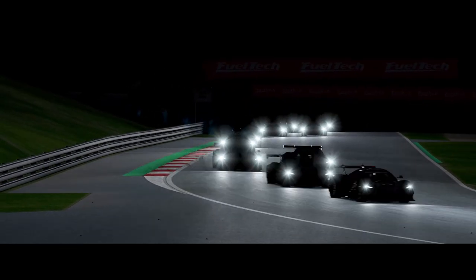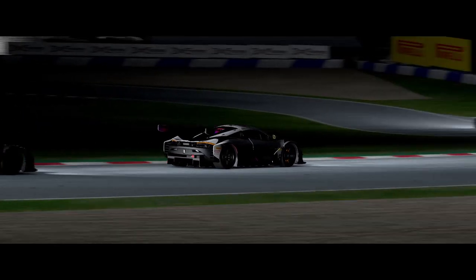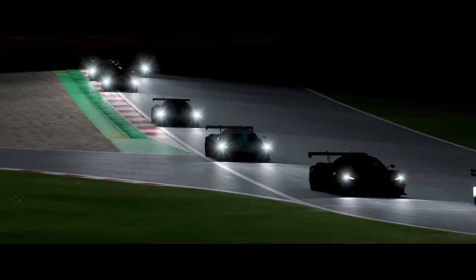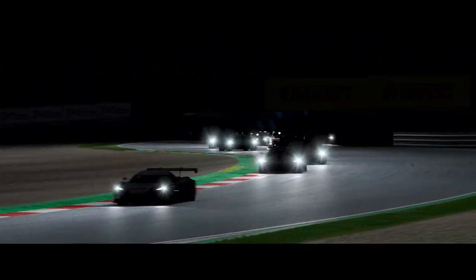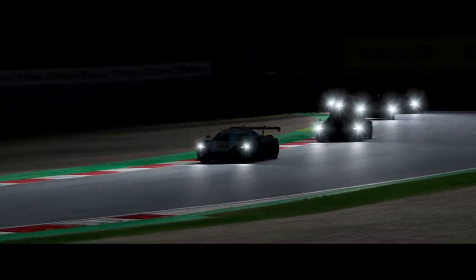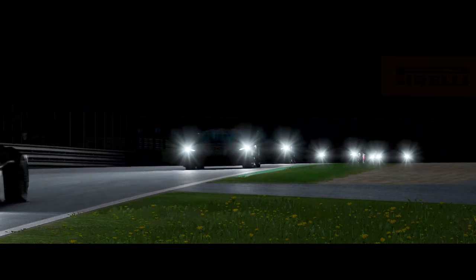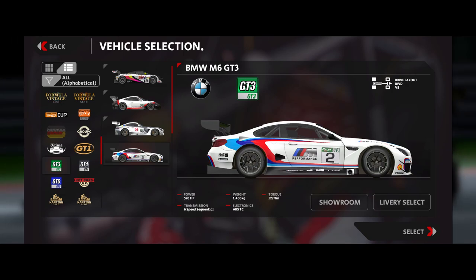For example, if you were to purchase the premium track pack, you'd get access to 5 DLC tracks with all their layouts. However, as of now, there are only 4 of them available and the last one still has to be officially announced — and the same goes for the season pass. Alongside all of these tracks, some free cars were also added. Most notably, a few GT3s and GT4s, as well as the championship-winning McLaren MP4/12C.